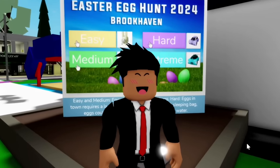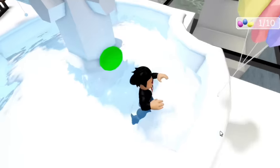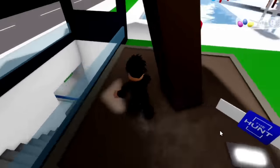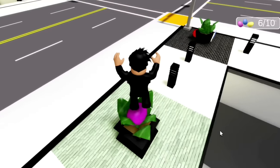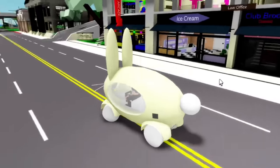I'll speed these up because we would be here all day. Here's all the easy locations — one through ten. These eggs give us this cute bunny car.